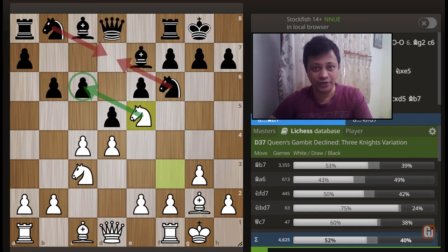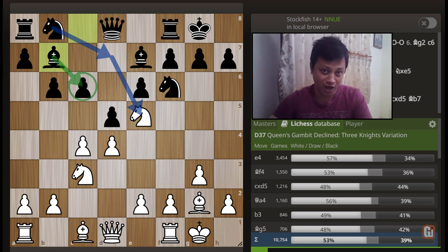It is pretty clear that knight f to d7 leads to a disaster for black. So how about first protecting the pawn with bishop to b7 and then challenging this knight with knight b to d7? Doesn't it look good? Of course, that has been played in the majority of cases.